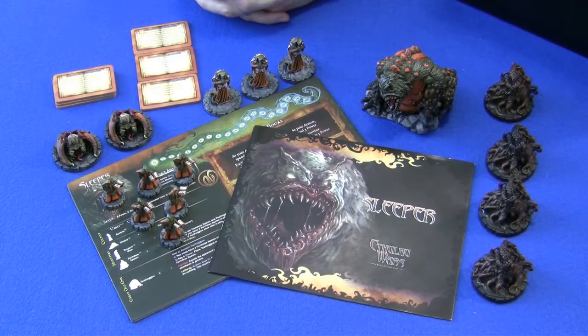Next up we have the Sleeper faction, which is another very interesting faction I would suggest for a little more experienced players. If you have no experience, grab the Windwalker faction; after that you pretty much have a toss-up between the Opener and the Sleeper faction. I personally like the Opener just a little bit better because I like the chaos created by moving gates around with that living gate, but I can see any argument for buying the Sleeper first, depending on what kind of strategies and gameplay you like.